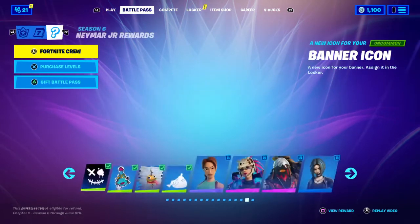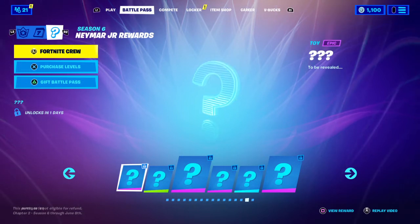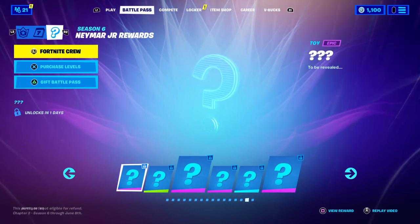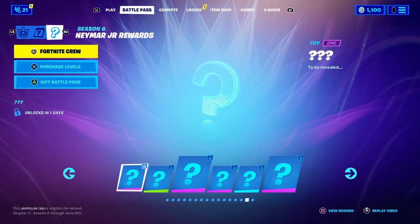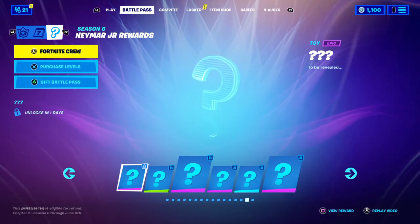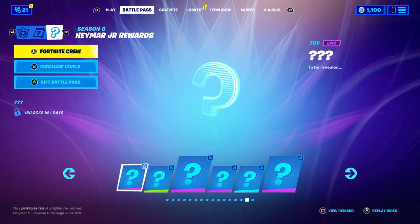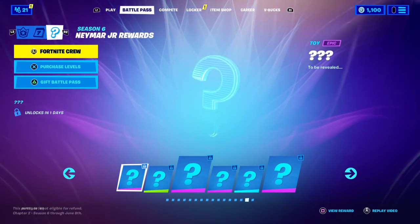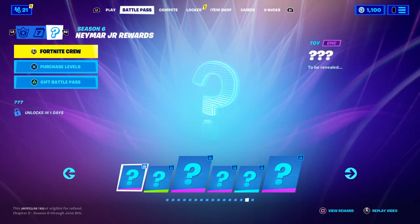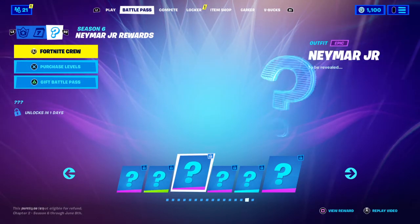Now let's get into how you can complete the challenges. We don't have all of the challenges leaked, but I'm sure you guys will see them. Complete three quests from island soccer players — there will be NPCs on the map, soccer or football NPCs, that you can interact with. Complete five quests from soccer players. It's just like a regular NPC: you go up to them and you can get a challenge for search chests, or kill three enemies, or hunt wildlife — challenges like that. Once you complete five quests, you can unlock the Neymar Junior skin.